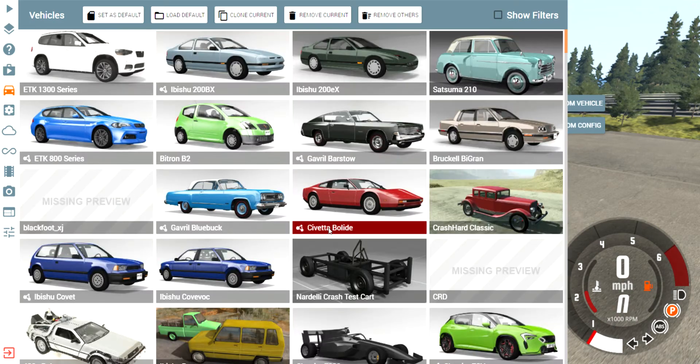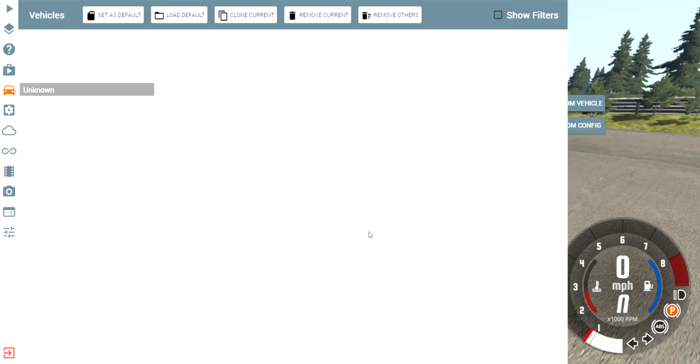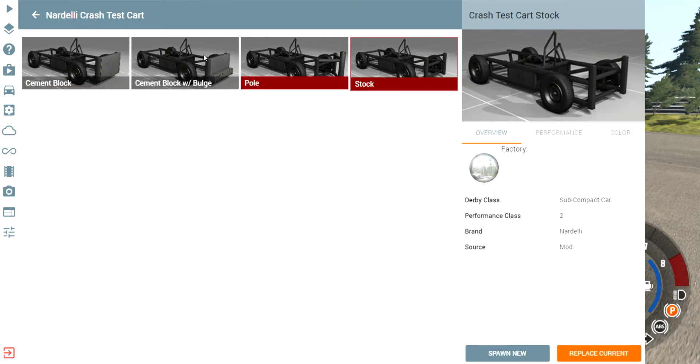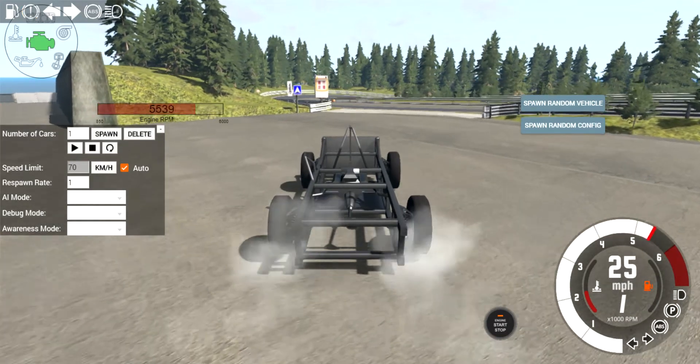Not that car — I always do that, I pick the wrong car. Not that car, not that car — this car. Yeah, there are all the other variants. I'm doing this one here because it's the normal one but has a cement block on it. This one has like a pulled-out cement block.